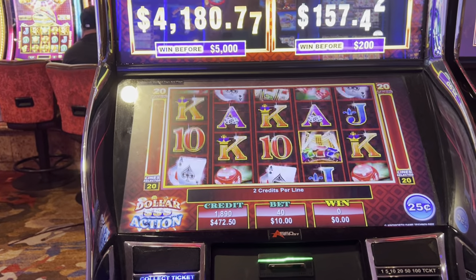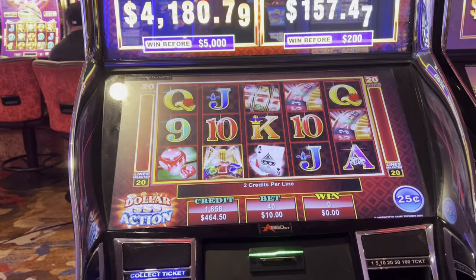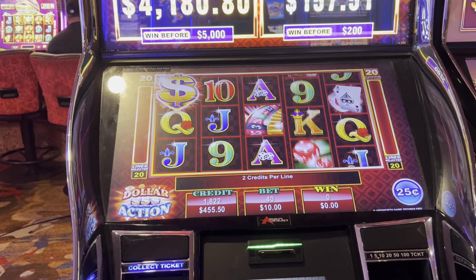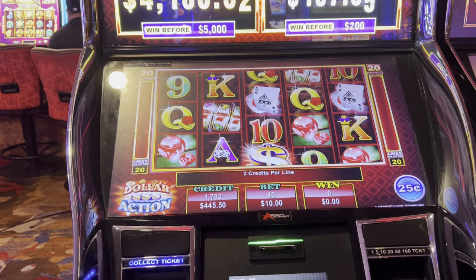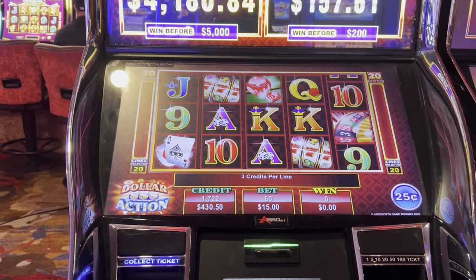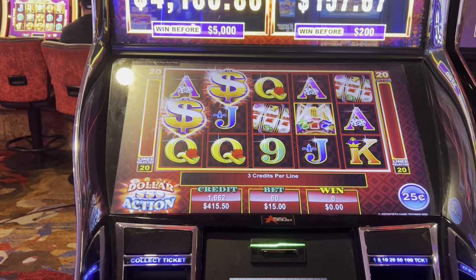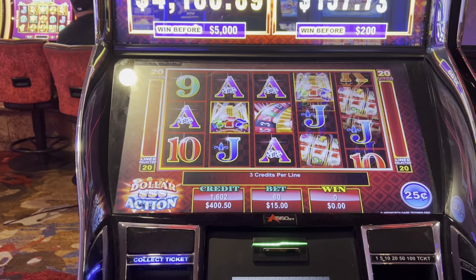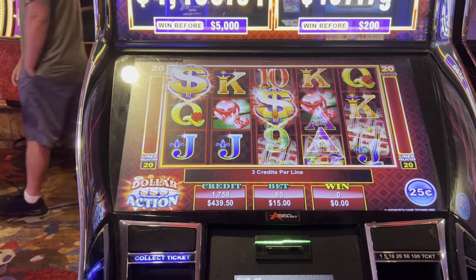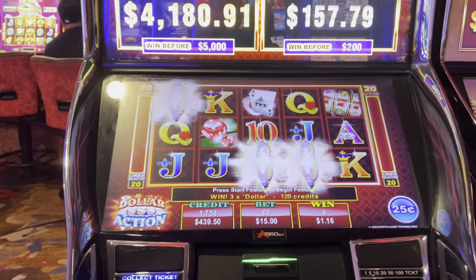We need three dollar signs to get a bonus — those dollar signs, three of them anywhere, get us a bonus. Big money, big money! I'll actually go up to 15 bucks. Come on, one more, one more. Those seven sevens are wild, so that's 54. One more — okay, we are going to bonus on a 15 line bet.